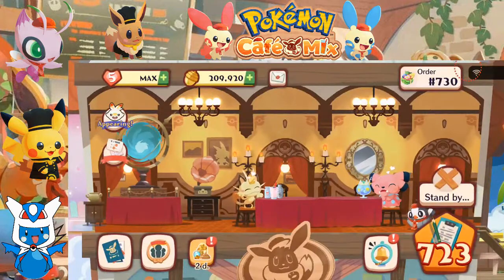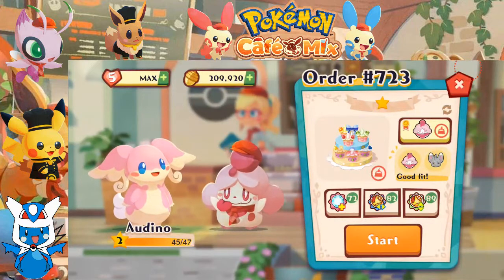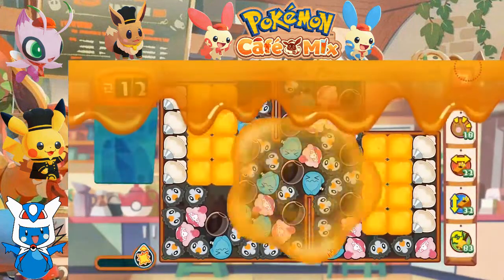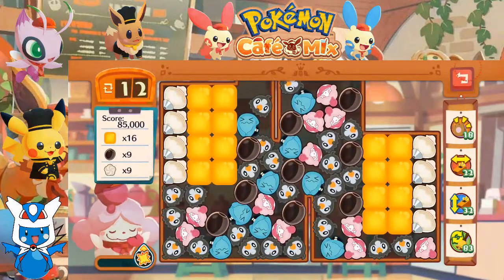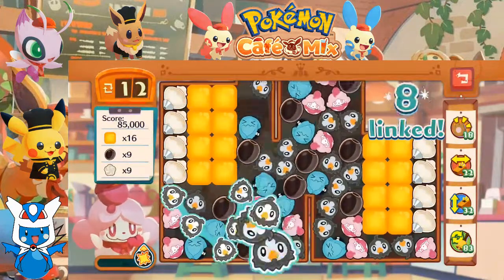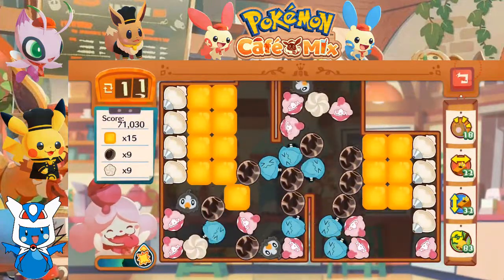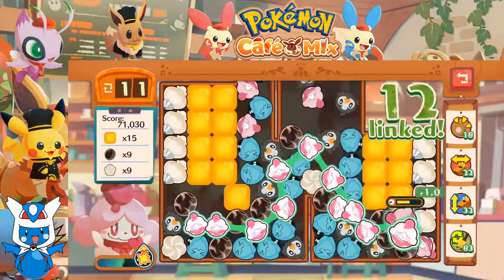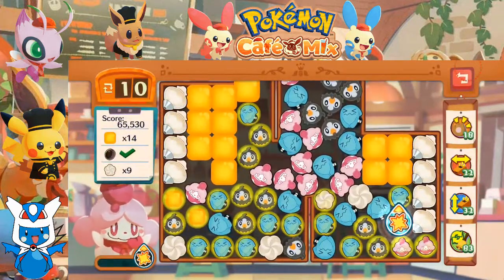Bringing us to order number 723. Slurpuff would like some cupcakes. Let's go. We got honey, we got whipped cream dispensers, and olives. The olives do scare me, admittedly. We did manage to get rid of all those olives in one fast swoop, which is definitely a benefit to us.